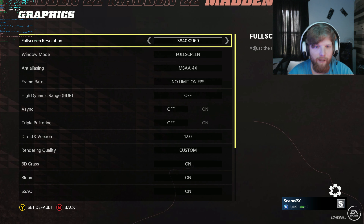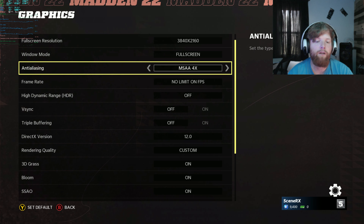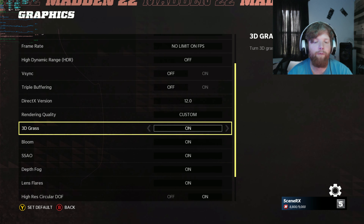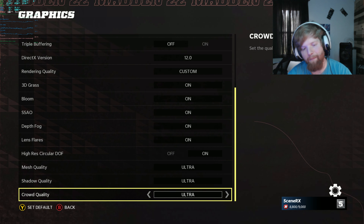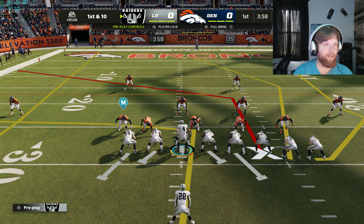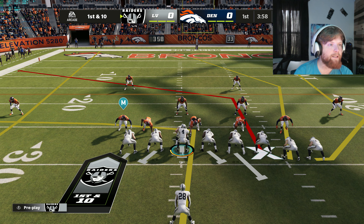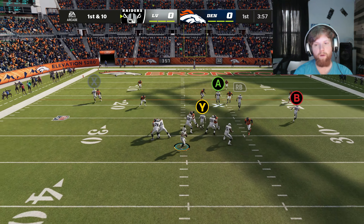Now switching to the second game. Graphics settings: 4K, MSAA 4X. DirectX 12. I'll play for a little bit and then switch to DirectX 11 — it's maxed out. Back into the action in the first quarter. Getting 96, 97, 99, 96 FPS.